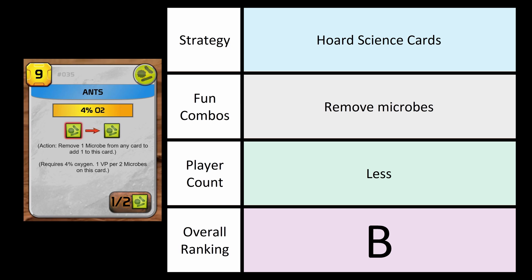For player count, less is more — you don't want as many people spamming microbes. If you can control that, I think you can do really well with this corporation simply because TR is also money production. My overall ranking for this one is a B. It's kind of difficult to pin down — controlling the microbe game, getting as much TR out of your corporation as you can, while still having enough money and an engine to do things. It's a cool one.